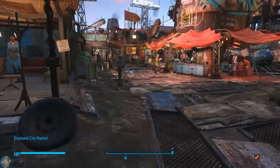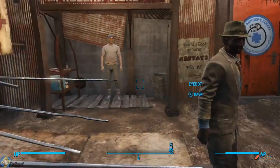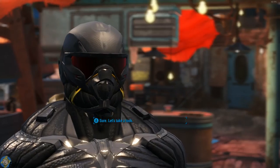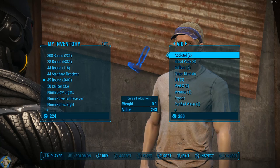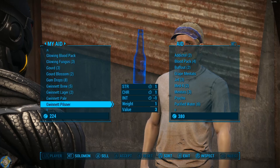Just go to the market and trade these for other items and workshop supplies. This is the best way to get workshop supplies because you don't have to go out and scrap stuff — you just need to go to the shop every so often after doing some quests and trade your water.